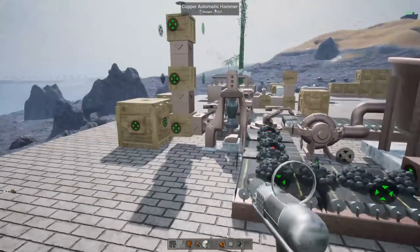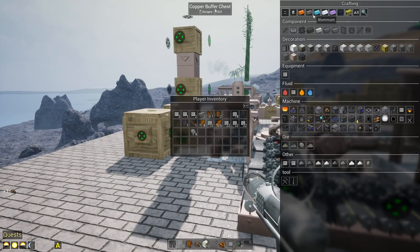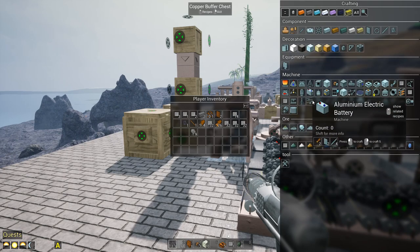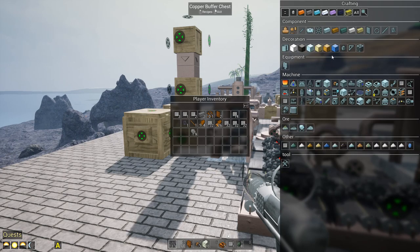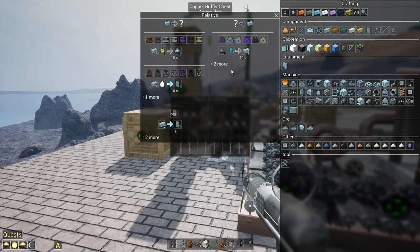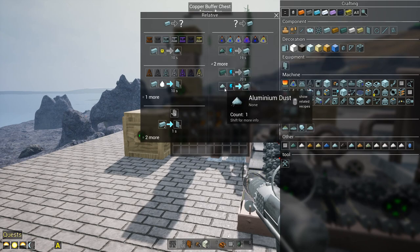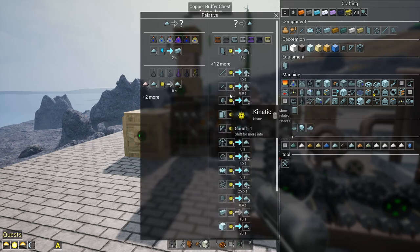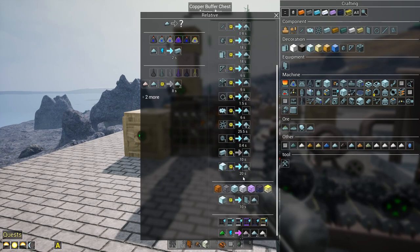If you open it you can see there are two slots - that's going to be our buffer as we go along. The next tier up is going to be aluminum. To make aluminum we need aluminum carbide dust or aluminum dust in an arc furnace. We just take the ores and grind them down.